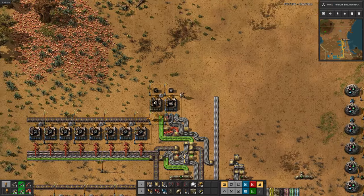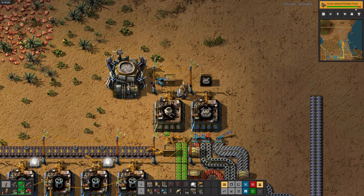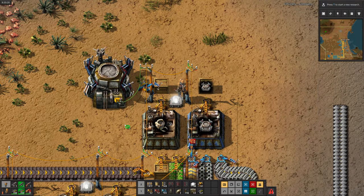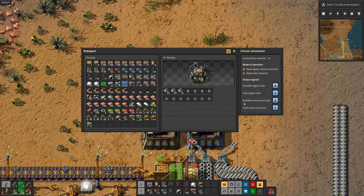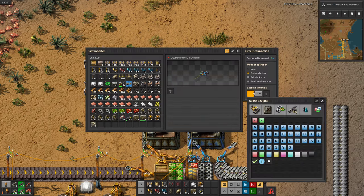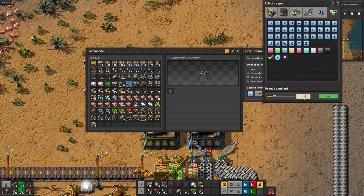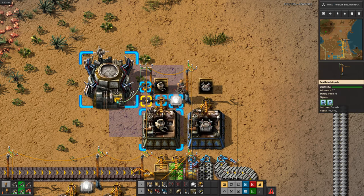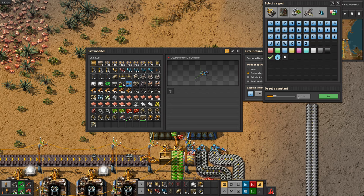Having these robots is going to significantly speed up the process of building new stuff. We've got some extra robots so we're going to stick them in a robo port — robo ports are basically the charging station and home of the bots. I'm going to research circuit networks to make sure we don't put too many robots in the robo port. Here's how you make sure your robo port doesn't end up with too many robots: you connect the robo port to an inserter with a wire and change the mode to read robot statistics. It'll add letters to the output of the wire that you can read with conditions you can set on inserters. So we're going to set it up so it doesn't put more than 100 robots in the robo port — if Z is less than 100, meaning there's less than 100 construction robots, we're going to turn on the inserter.